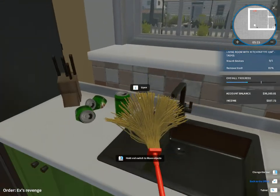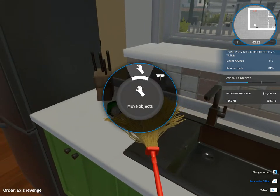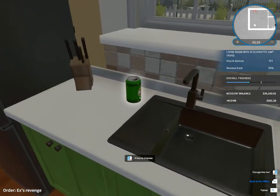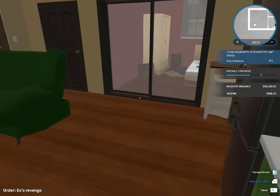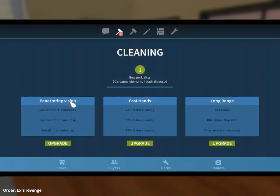Let's open that - okay, close. Get rid of those beer cans. Open that window. I don't want to open the fridge because of what that looks like. Let's hit shift-tab. Penetrating vision - that's a bit pervy. See some dirt in the minimap, see most dirt in the minimap, see all dirt in the minimap. And then you've got 25% faster cleaning, long range good mop. We need to see the dirt, because if you don't see the dirt then you can't do anything about it.